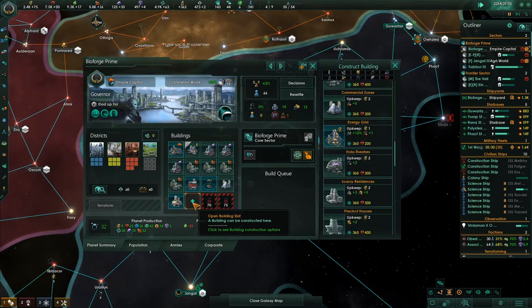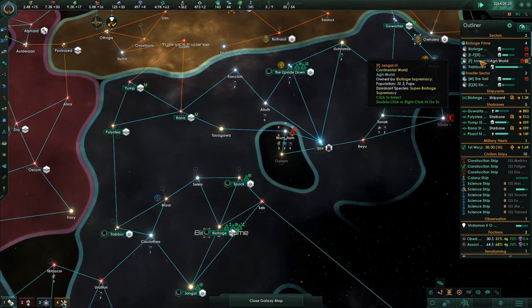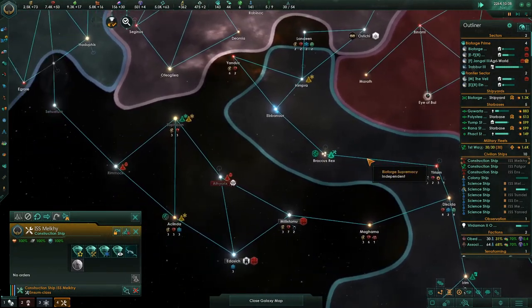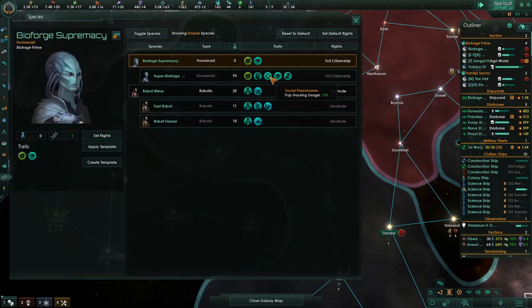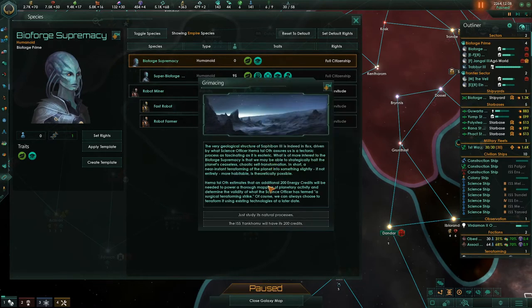Let's put the energy grid down to give a boost to all these generator districts. We have a construction ship over here that needs to do its thing. Species modified - great. Under species we are now all of these traits. The Super Biofortress gets a bonus to unity, bonus to all research which we started with, pop housing usage minus five, and habitability 20%. This is what we got from being cybernetic from the flesh is weak.